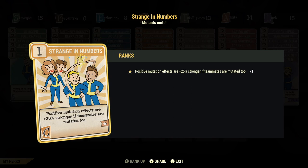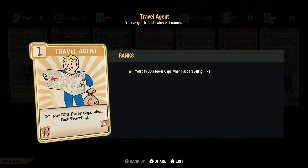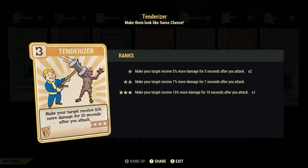Under charisma, I have Strange in Numbers so when I'm on a team my mutation negative effects are reduced; Squad Maneuvers so I can move faster when I'm on a team; Travel Agent so I can spend less caps traveling around the map; Suppressor at rank three so I can reduce the damage dealt to me; and Tenderizer so I can do more damage to enemies.